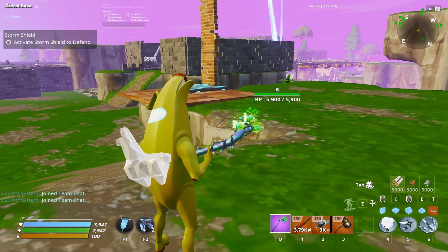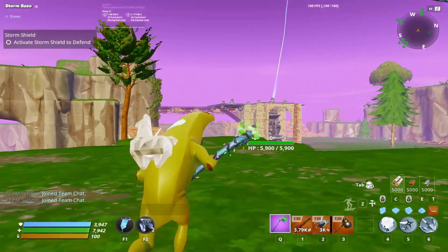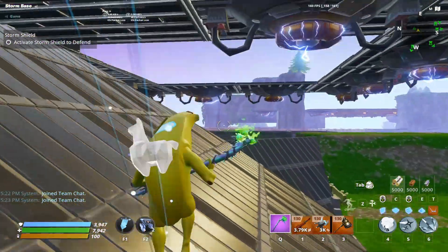So yeah, that was how to get the quadruple jump slash triple jump in Fortnite Save the World. I hope you guys enjoyed — see you guys on the next one, peace!